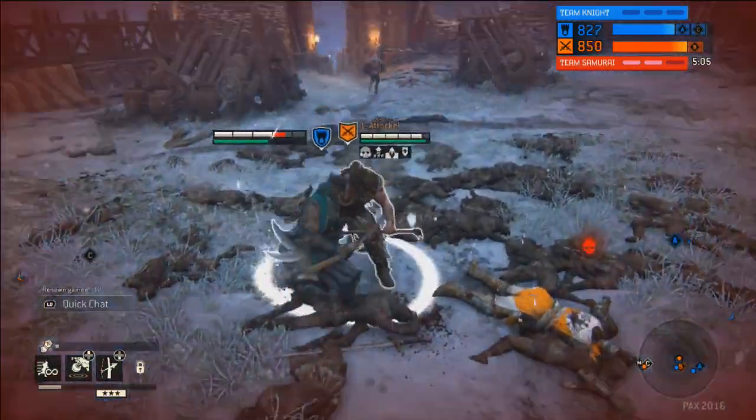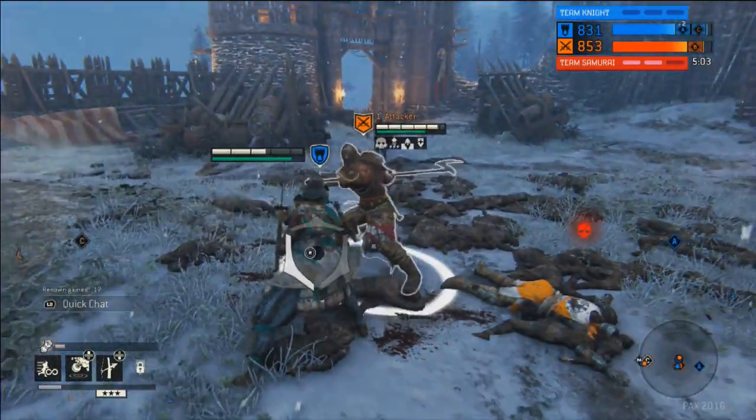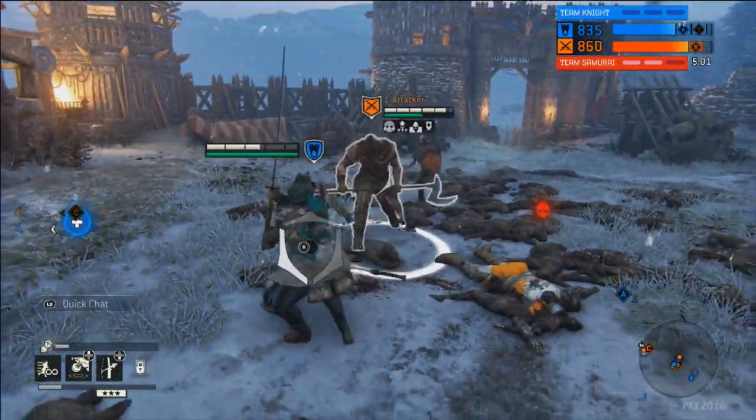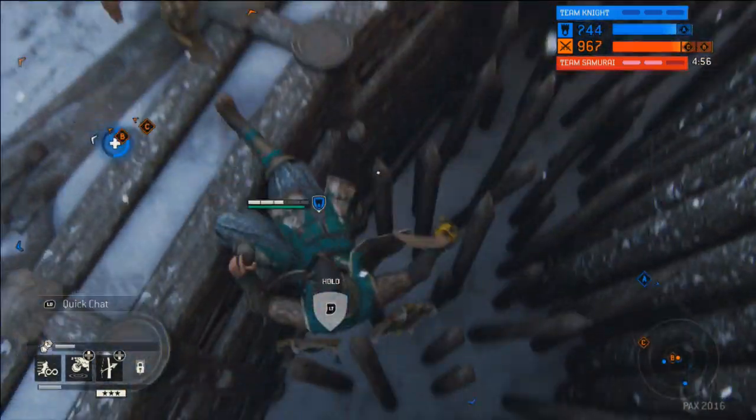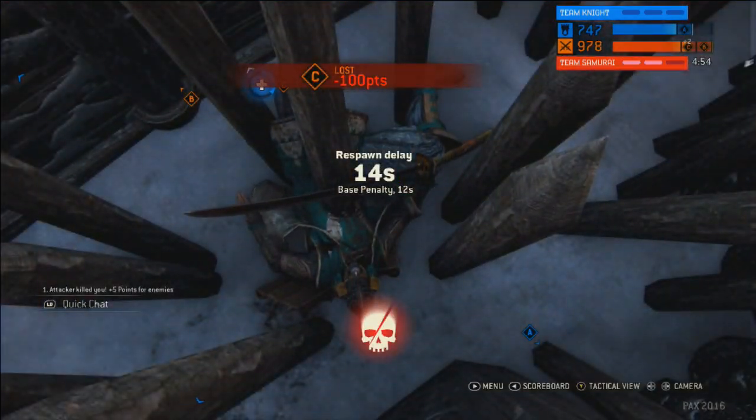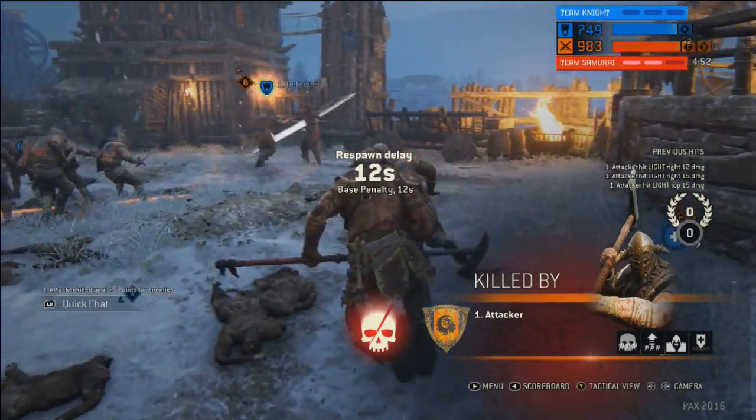Looks like we were going to see an execution there, but now we are involved in a fierce battle, and we see the Raider attacking has all four feats at the ready. The Kensai had feats too, but didn't need them to put the opponent onto the spikes.